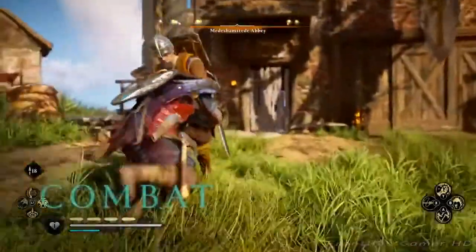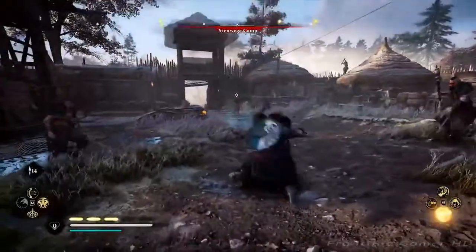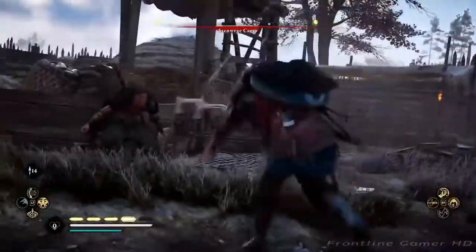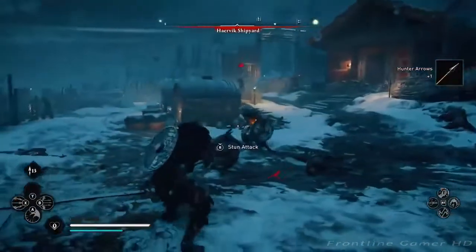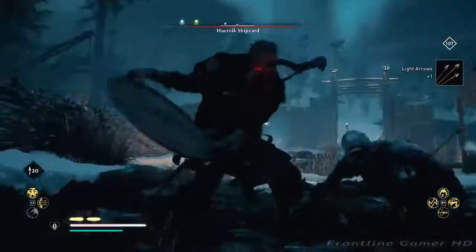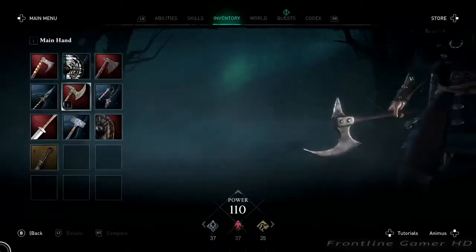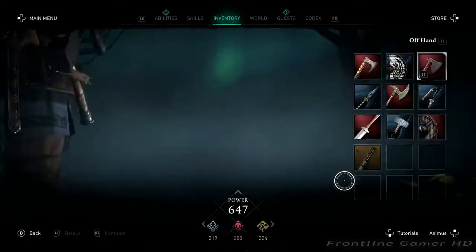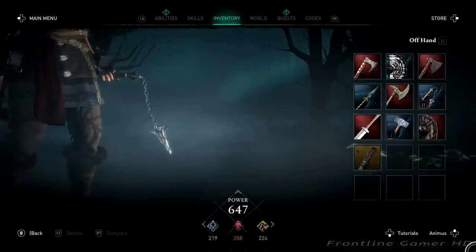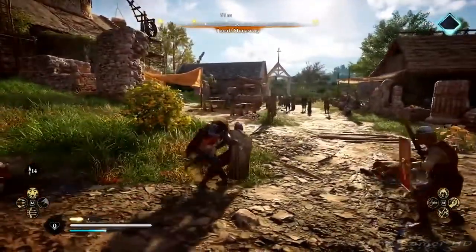Eivor charges a soldier. Take the fight to your foes with a host of brutal new combat abilities. Snare them with a Viking harpoon. Pummel them with throwing axes. Incapacitate them with a new stun system to keep them at a distance. Or finish them off. Eivor smashes a soldier with a shield. Dual-wield any two weapons you wish to unleash a deadly combination of attacks. In a village, Eivor dual-wields a hammer and chain mace against soldiers.